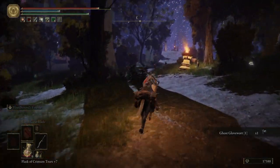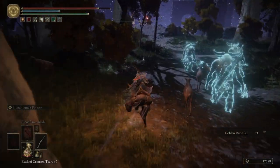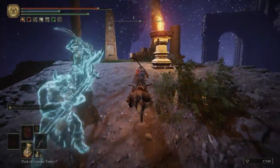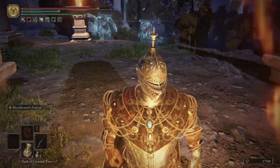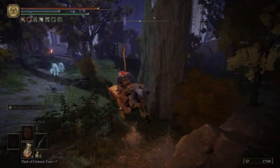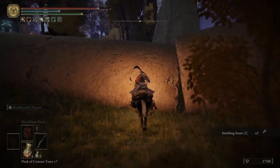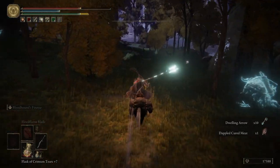Go ahead and follow this path, grabbing these items on our way. Let's light this brazier and then we're going to hop on Torrent. Barely missed that. We're going to veer off to the north - grab this item, grab that item, grab that item. Try not to get hit by that guy like me.